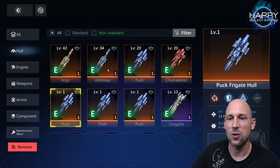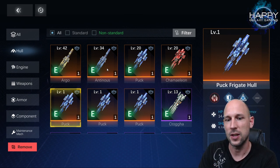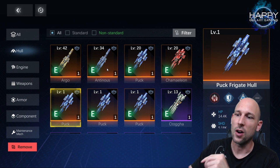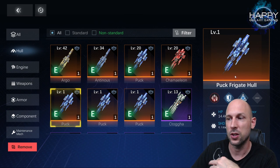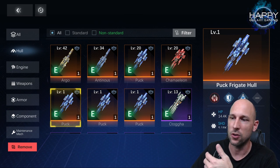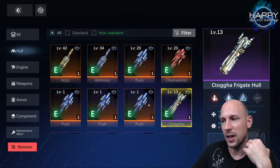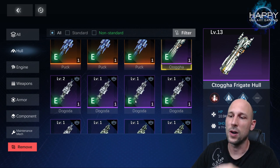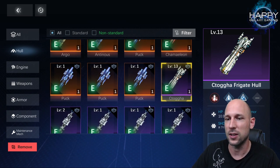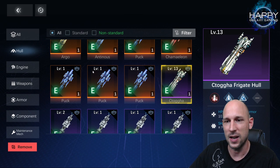I would recommend two things: first, focus on legendary SSR ships, and second, focus on heavier ship classes. If you have the choice to rank up a frigate or a destroyer, rank up the destroyer. I would not rank up purple frigates at the moment because the resources needed to rank them up are very rare.